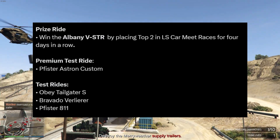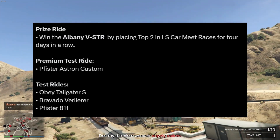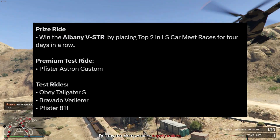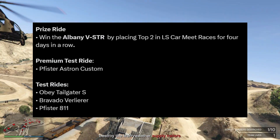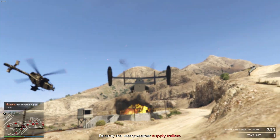The premium test ride is the Stirling Custom. The regular test rides include the Obey Tailgater S, Barbado, and the Issi 8.1. The Issi 8.1 was a really good car back in the day.